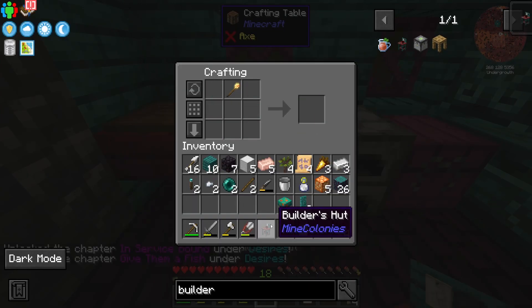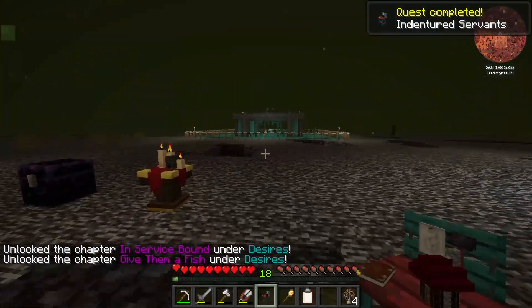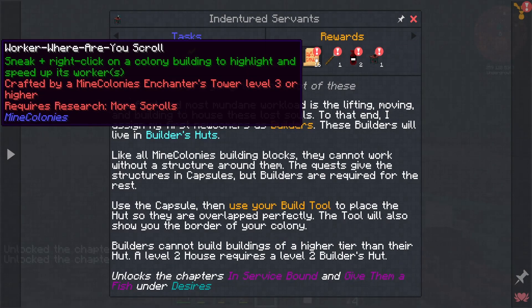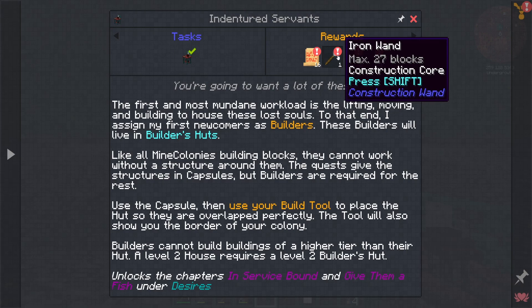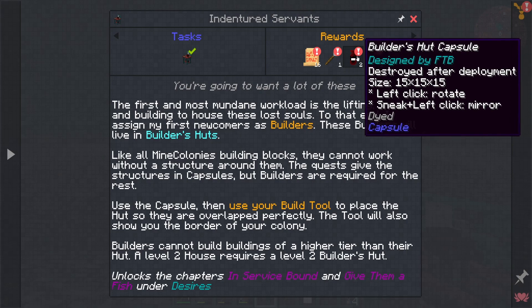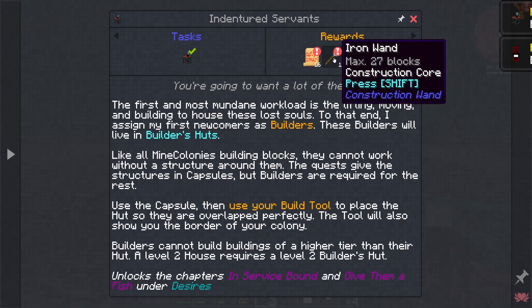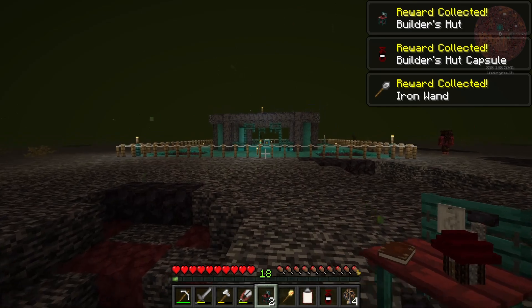So let's go ahead and get started with a builder's hut — this is going to be our first mine colony building that we can actually assign someone to. I think we should also get worker scrolls, an iron wand which I believe can be used for construction, a builder's hut capsule which will be very useful for setting up a building without us having to actually build it, and then another builder's hut. So we can actually get two builders going here right off the bat.